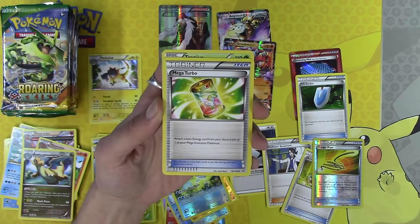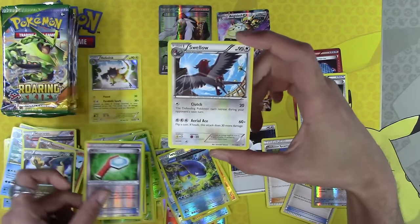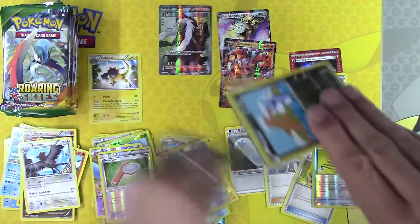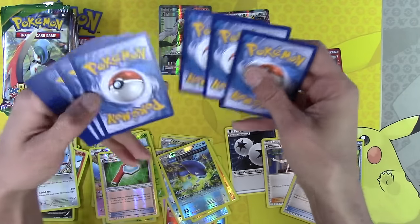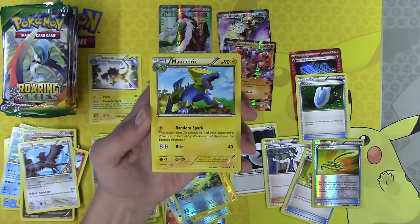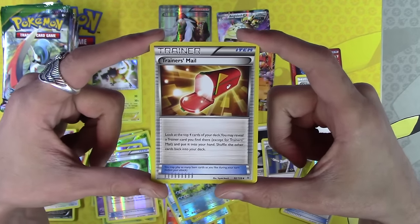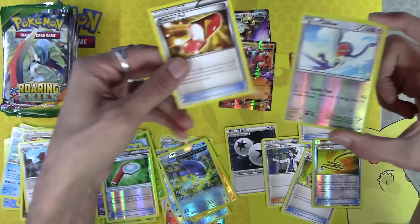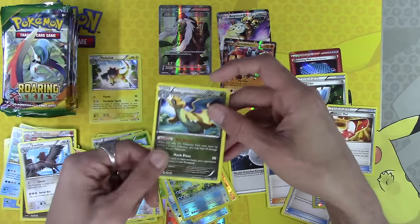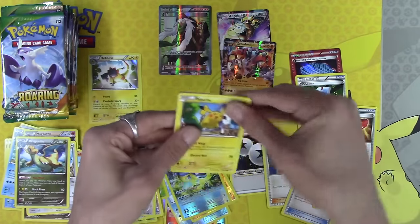Manetric, Mega Turbo, Sharpedo, Wide Lens, Reverse Holo, and Swellow. We have still only one holo rare — it's kind of funny, and that's not why we're here, but it's just kind of funny it's happening this way. Unfezant, Manetric, Trainer's Mail — there we go, that's the best uncommon in Roaring Skies! That's going to go in this nice neat pile. Another Dragonite, another Trainer's Mail.